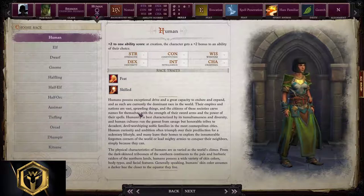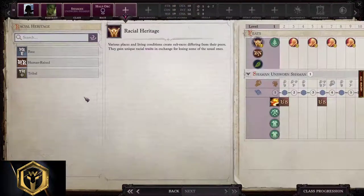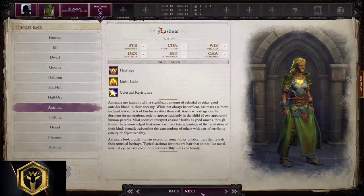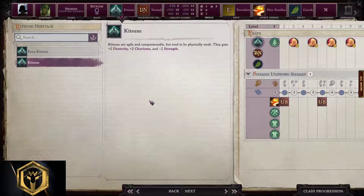Other races as Unsworn Shaman: Gnomes, Halflings, Half-Elves, and Half-Orcs — we're going to stick with base versions and copy the entire human build. Base Aasimar is the only valid option and it's absolutely how great this sub-race is for this subclass; after selecting it, copy everything from Human. If you want to play with a cat as an Unsworn Shaman, then base Kitsune is the way to go.